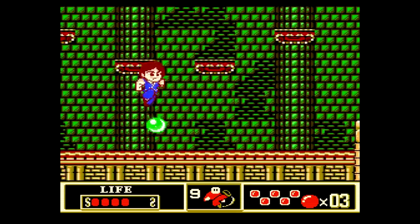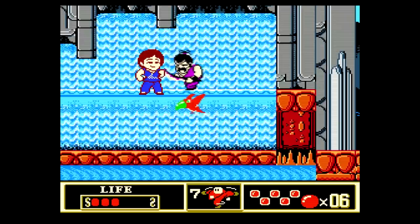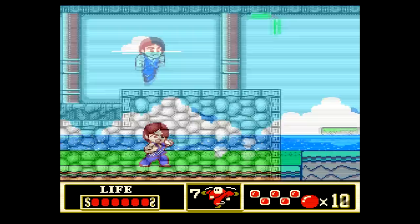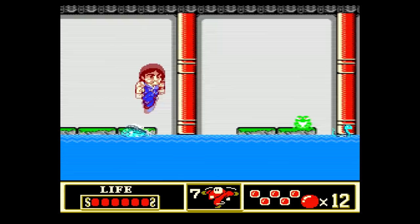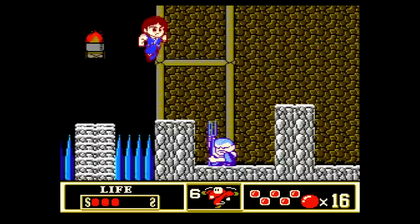Each level changes things up considerably as you move from screen to screen. For example, in level 1 you'll start out outside, seeing waterfalls and forests in the distance and fighting animals like birds and tigers. Then you'll move indoors to traverse water obstacles and see-sawing platforms while being accosted by flying fish and disembodied hands that toss nunchucks. Then you'll face spike pits and other martial artists before climbing a series of wooden platforms that take you towards the boss.